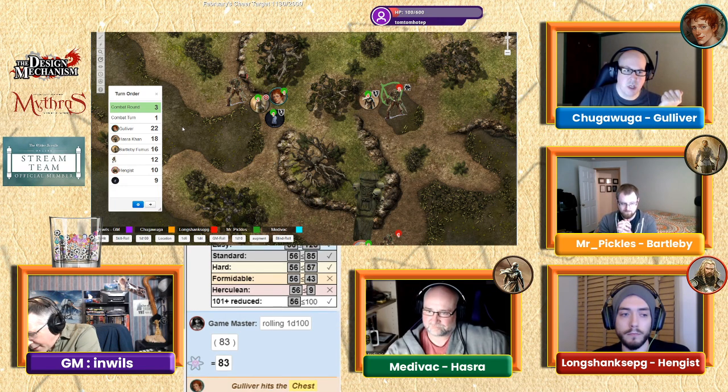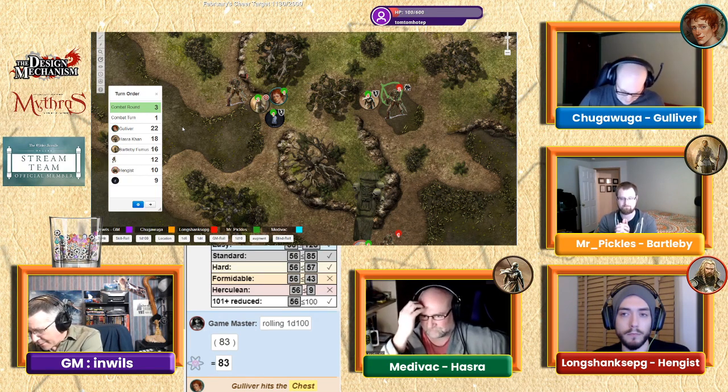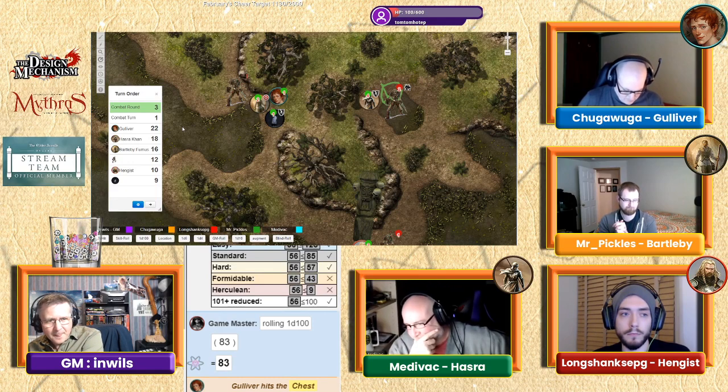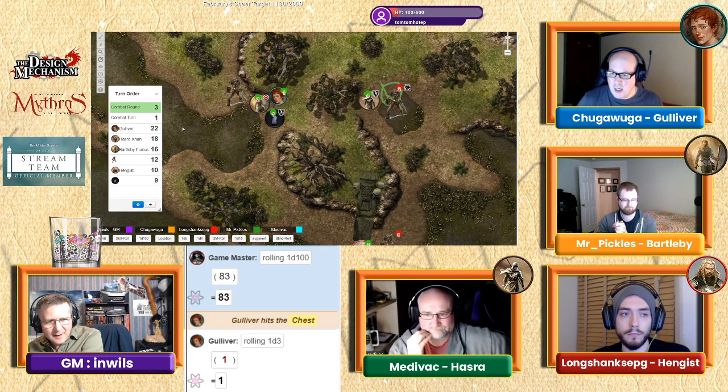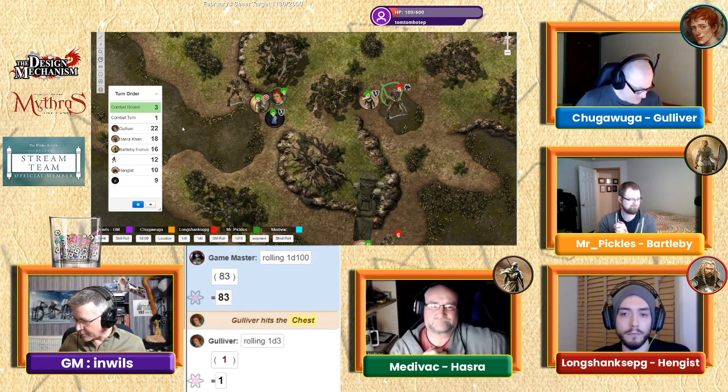Combat round three, turn one — Gulliver points with crossed fingers and says 'No Person,' casting the spell. It defaults to endurance resist. The skeleton's endurance is 48. Gulliver is at hard difficulty, so he fails. The spell bypasses armor and natural protection, dealing one point of damage. Hasra, you're up.